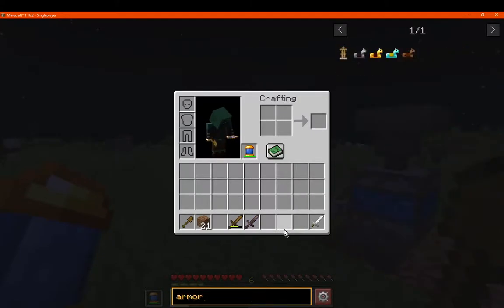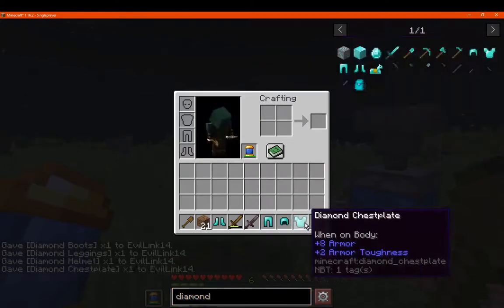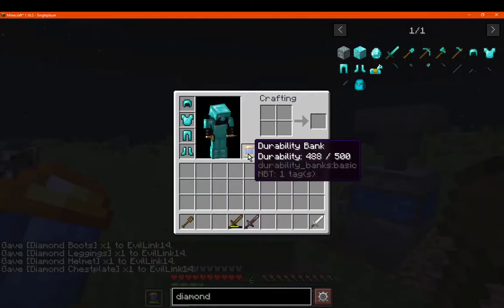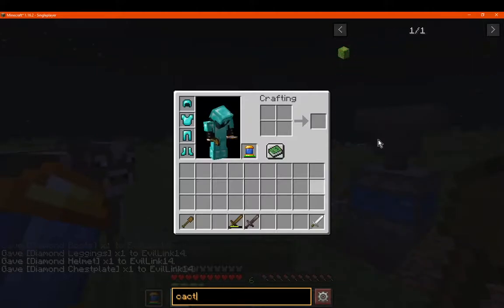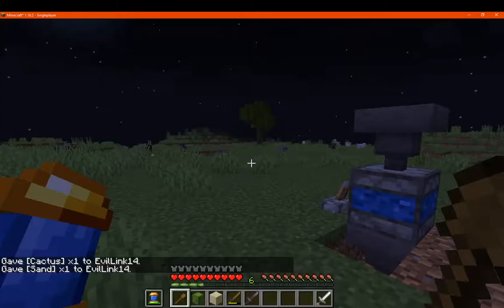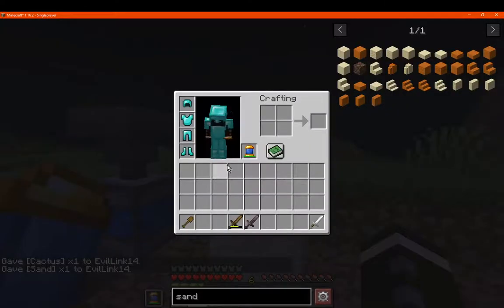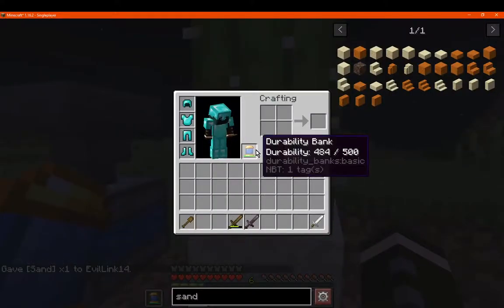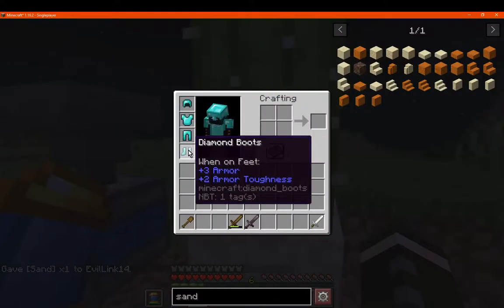I should try this with armor — just go diamond armor for example — to see if this can also work with that or if it's just tools. We'll get cactus because it's the best way to demonstrate stuff like this. We've got 488 and we've now got 484, so it will protect armor as well.